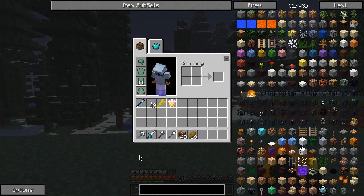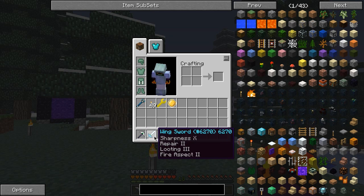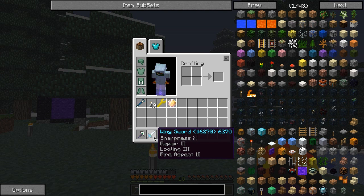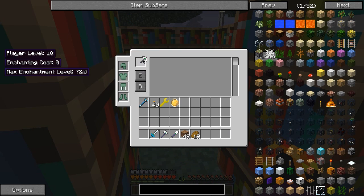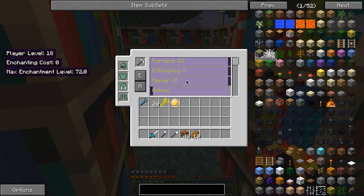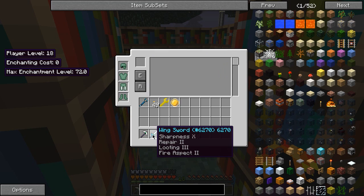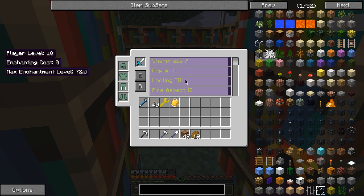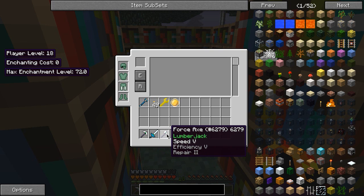So I have the same tools, pretty much. Something I found out you can do: this pickaxe has both Speed 5 from the force infuser and Efficiency 5 from the enchanting table, same with the force axe and shovel. Because it's called 'Speed' and not 'Efficiency,' you can stack them — so I basically have Efficiency 10 on it, plus Repair and Fortune. The sword is the winged sword: Sharpness 10, Repair 2, Looting 3, and Fire Aspect 2. You can't stack sharpness on it the same way, which is sad, but it still does a lot of damage. The lumberjack axe has Efficiency 5 and Speed 5 similarly.